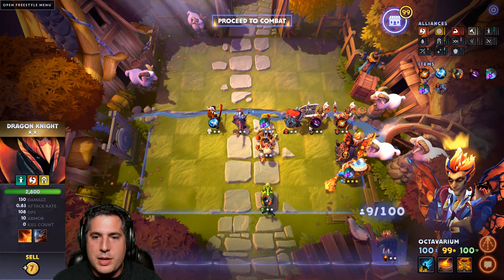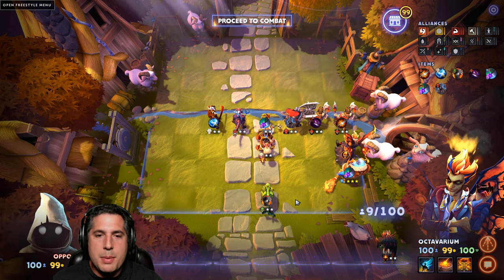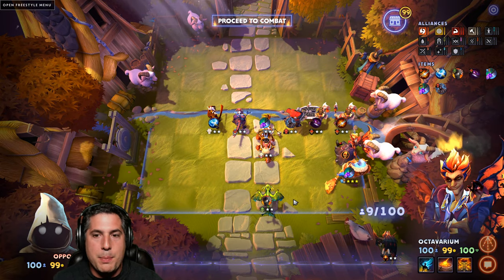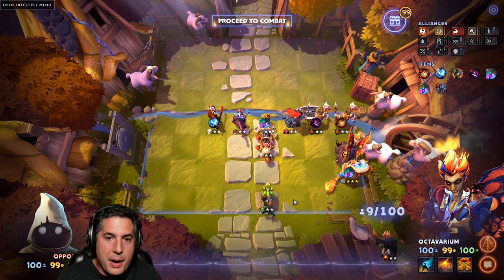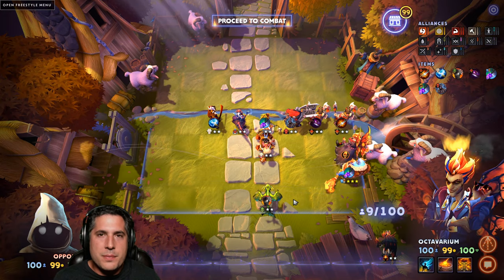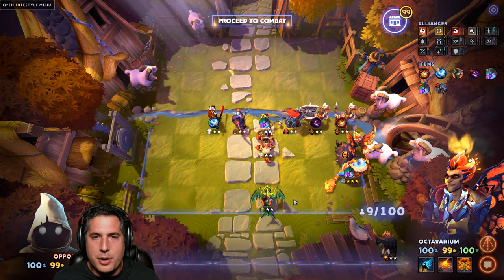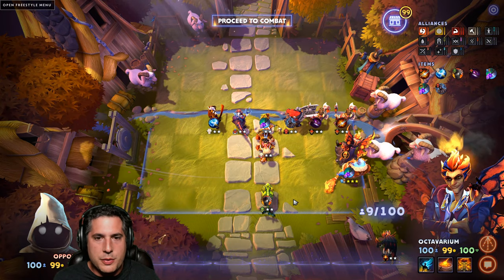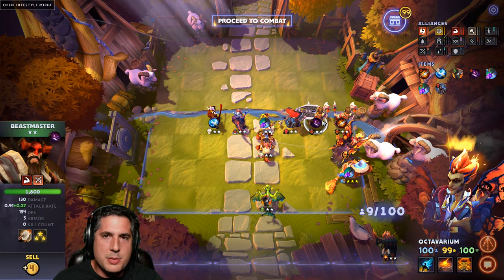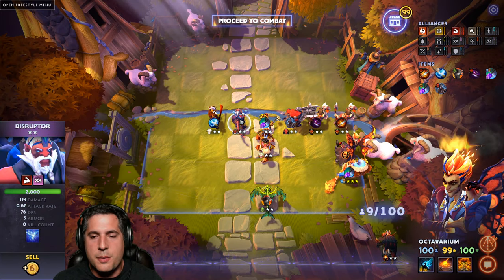Brawnies are not as contested as they used to be since they got the relative nerf. Because these units are barely being used - they're still being used, but not the same way they were earlier in this meta. The result is that you're often able to get these guys. Like Juggernaut, you can probably three-star borderline every single game. Bristleback's not being used very commonly. The only one that's really being contested is the Beastmaster in Hunter builds, and Disruptor is a throw-in in so many builds because of his static field.